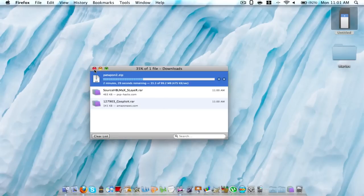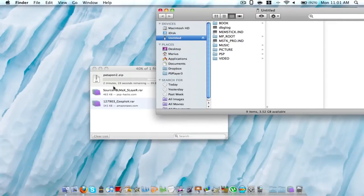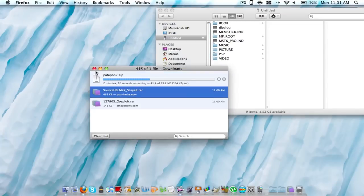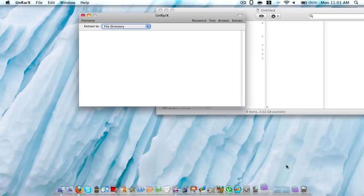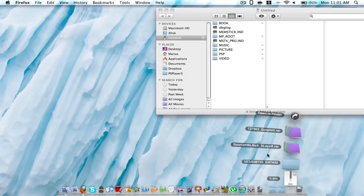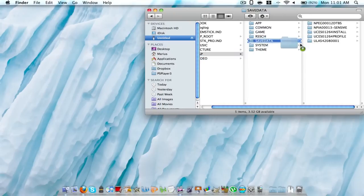Just plug in the USB cable on top of your PSP and into your computer, and you can open up the folder. Now you're going to extract the save data — the ghostploid .rar file. You need an extractor, of course. I have UnRarX for Mac. As you can see there's a save data folder. You're just going to drag that into your PSP folder, into the save data folder in there.